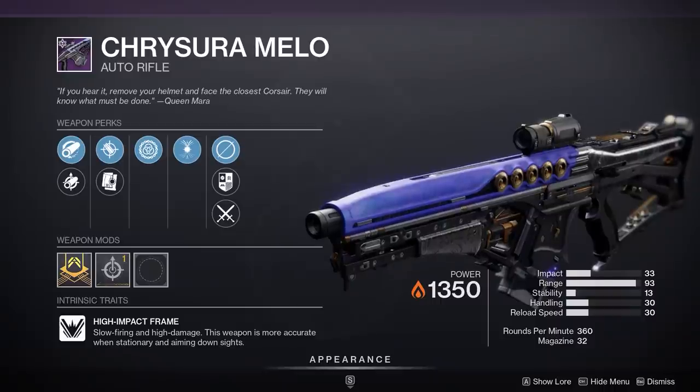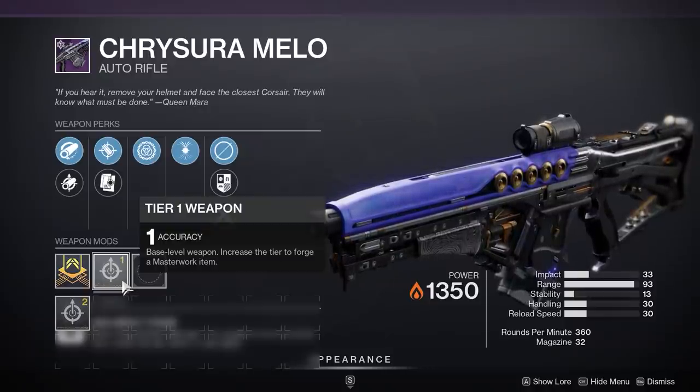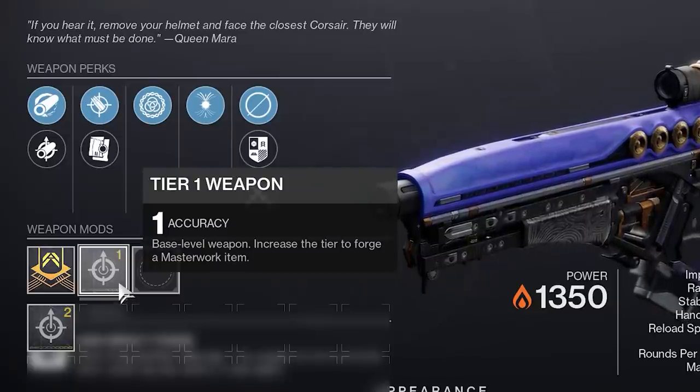Got a basic looking auto rifle — don't know if that's a flat-out mistake by Bungie or if it'll improve the accuracy cone. I'ma get it though, because lol, a rare messed-up weapon will live in infamy in my vault.